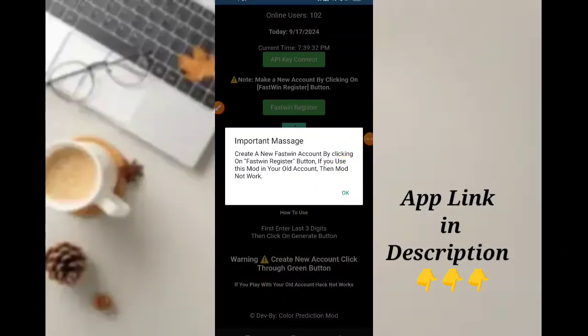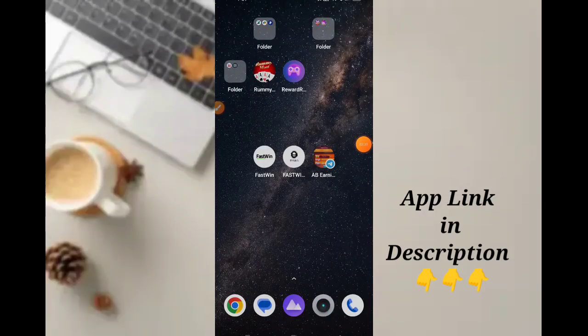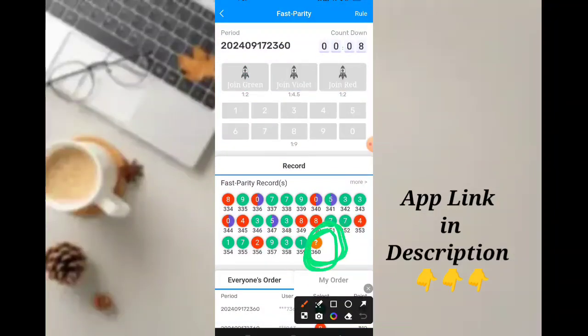You can use it as a normal account. You can enter the period number to enter the game. There is a 3-digit number here — it's 316, that's the period number. Let's show you a live example with period 361.